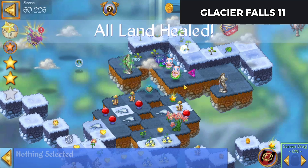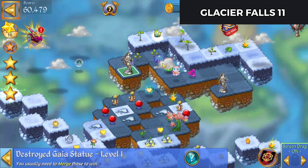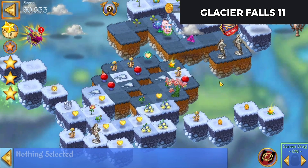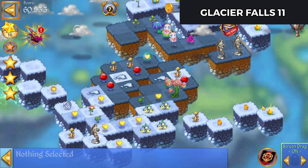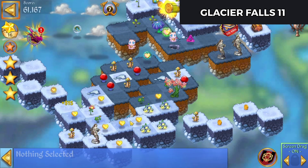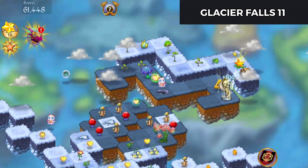There's all our land healed. So now all that's left is to bring those statues together. And let's merge the stars for good measure because that helps with my star rank. Now we'll bring the statues together and that is the level complete.